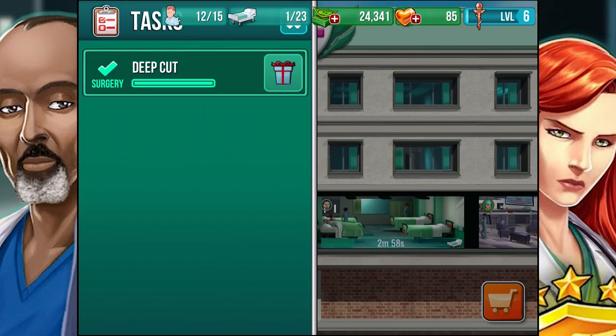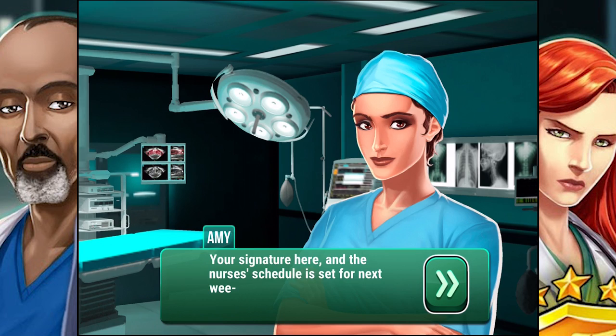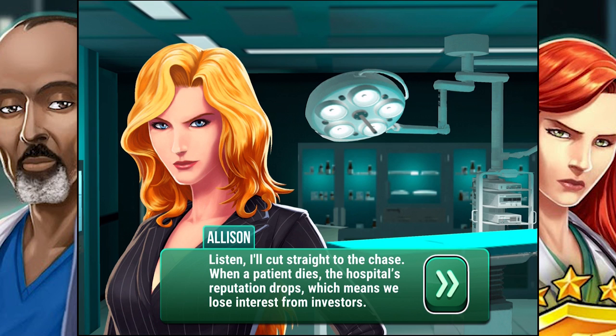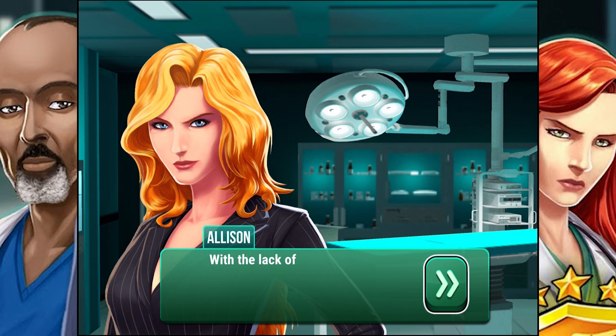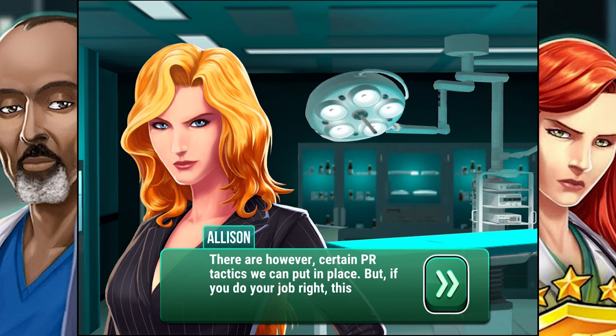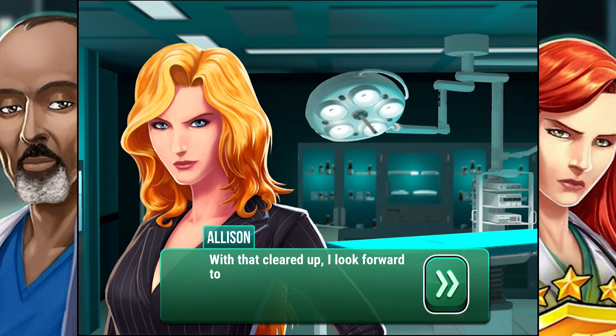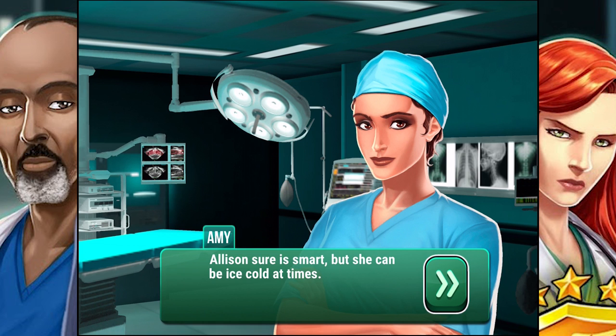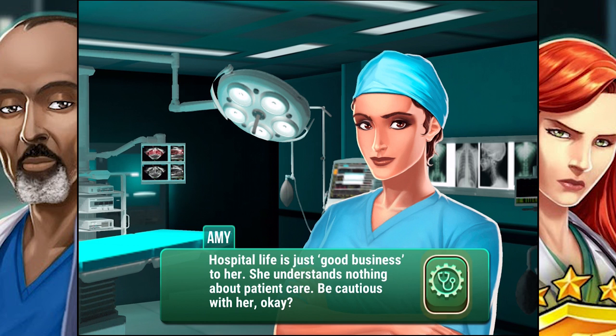Dr. Generic B gets introduced to Allison, the PR representative for the hospital. She gets straight to the point: 'When a patient dies, the hospital's reputation drops, which means we lose interest from investors. There are certain PR tactics we can put in place, but if you do your job right, this won't be an issue.' She's smart but ice cold — don't let people die because it'll let the PR rating of the hospital go down. She understands nothing about patient care. Be cautious with her.